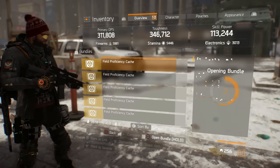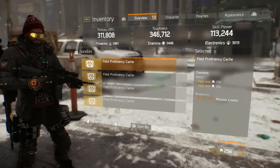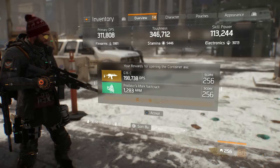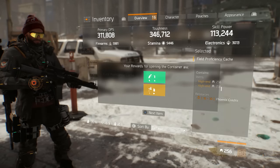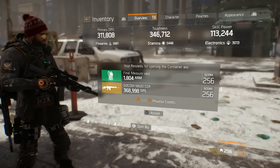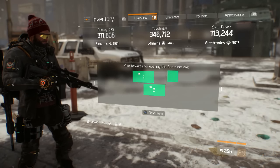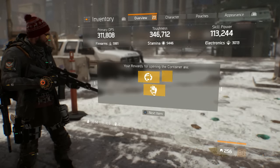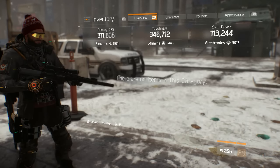Banshee knee pads, very nice. Tactician's gloves - will be sold. Two greens again. Striker's gloves, reclaimer pads - okay, we're getting somewhere. We are getting some good gear at least. G36, predator's mark backpack, three more to go. Give me another one - Final Measure vest, you know you want to do it. Vested nomad, tacticians - no, but we have got one named piece. Yeah, okay.